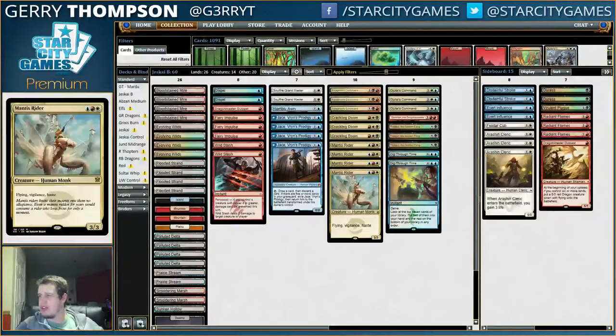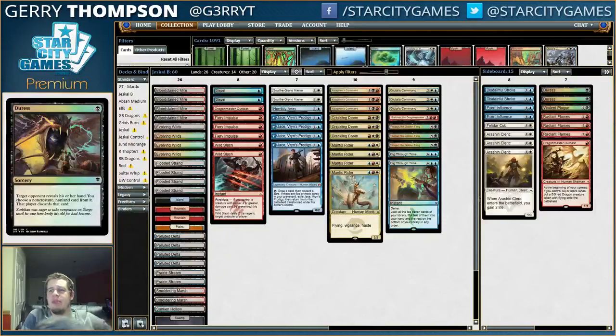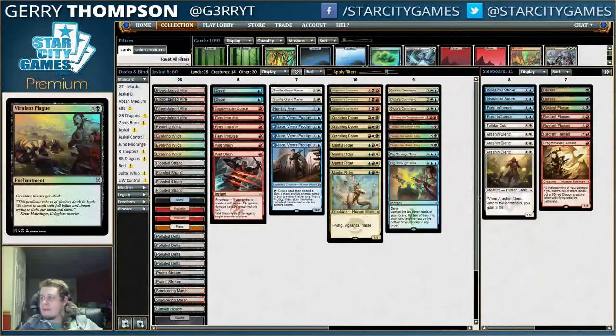The sideboard is pretty much the same as theirs, except I have a Virulent Plague. Sam Black's Bant deck is very, very good — they had three people go 8-2 and one person go 0-2, which seems like the best record for a single deck at the Pro Tour. I played against it twice and lost both times. It seemed like a nightmare for my crappy Mardu deck. I'm interested in Virulent Plague — it might also help against Green-White trying to beat you with Wingmate Roc and Hangarback Walker. You can take out the Hangarback and not worry about tokens. I think Virulent Plague might see an uptick in the near future. But that's it — let's get to some battles.